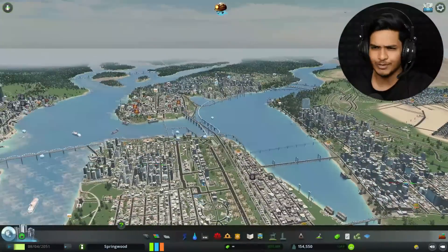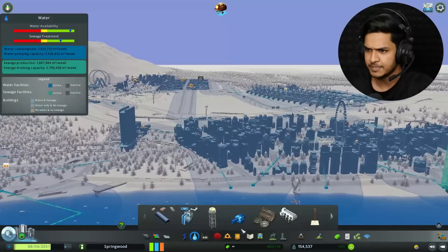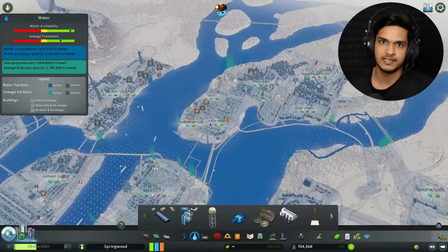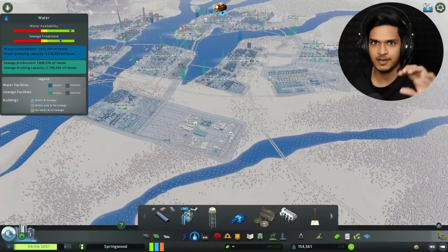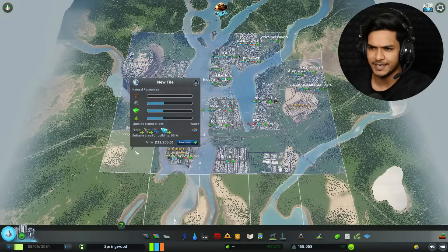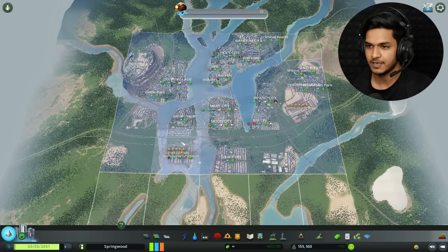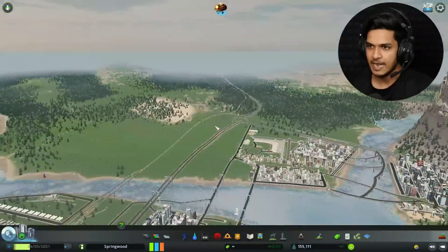First of all, gamers, we'll check that the drain pipes are there. As you can see here, there are many drain pipes in the water. I will remove all these drain pipes from here. We will make a big mountain on a new island where all the water will go. First of all, we have to purchase a new land. I will purchase this spot for 32,000 euros. I have purchased a new land and this will now be my poop island.